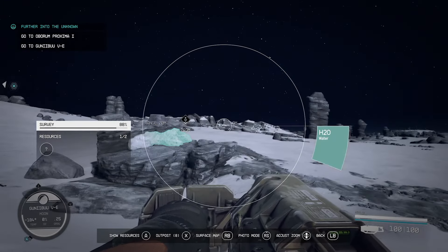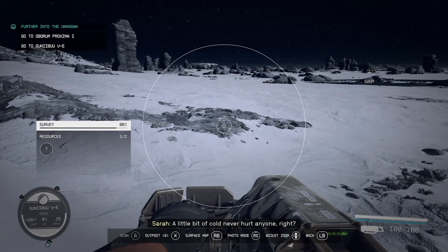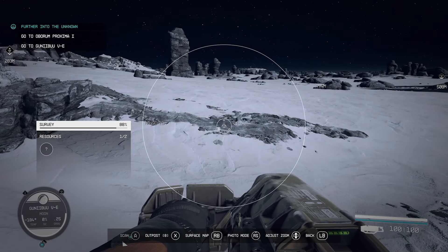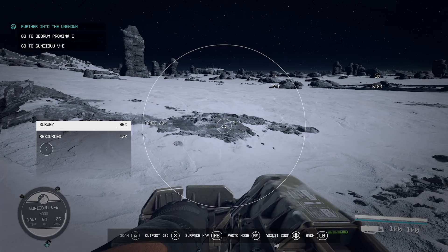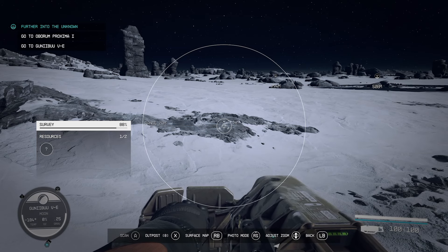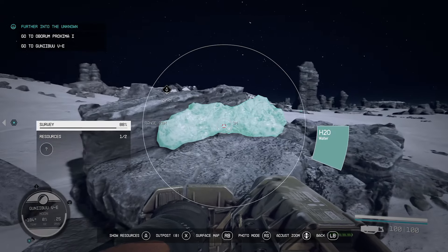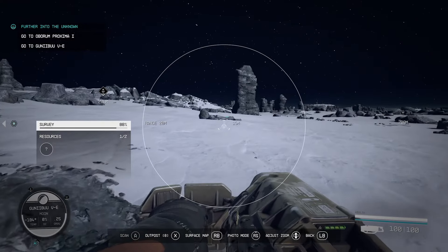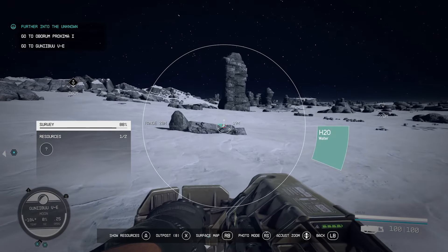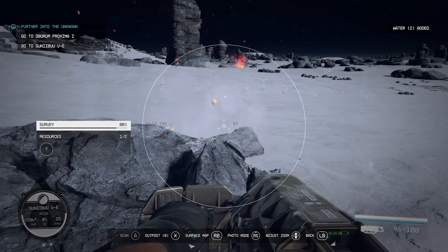You harvest resources with the cutter, which you get early in the game. Pull the right trigger to fire a laser at a node. For faster harvesting, use targeting mode by holding the left trigger — three lines converge toward the center of the screen, and once connected you're focused firing, harvesting nearly instantly compared to the slower normal trigger pull.